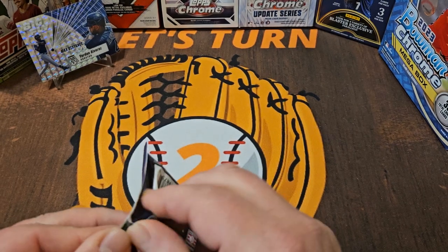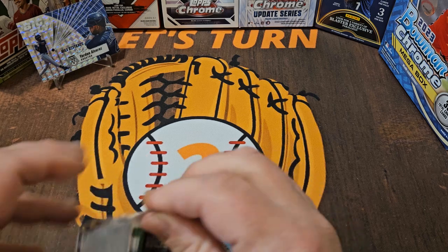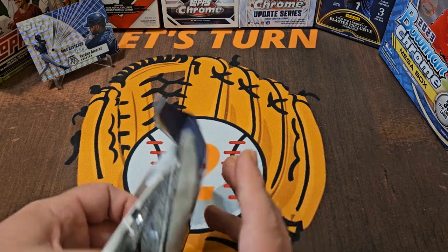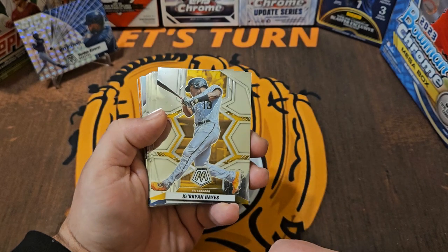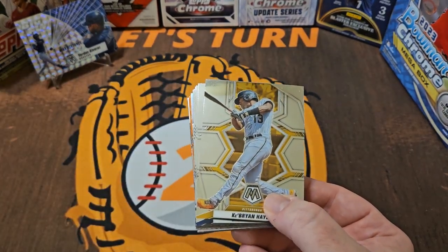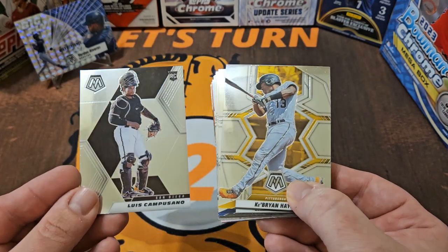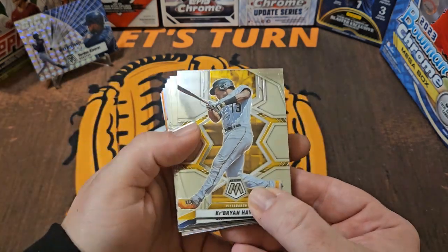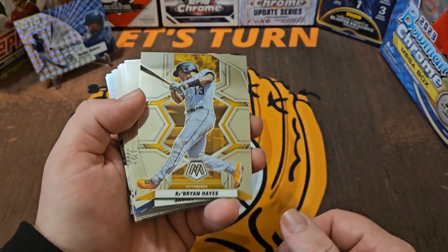Pack number two — now we're into 2022. The bar, not very high. We got a couple of nice parallels of some all-stars, some big-time non-rookies, but not the strongest rookie class out of 2021. So here's the design now — let's take a look at that base design for 2021 compared to 2022. Almost indiscernible, but okay. Which one do you prefer of the two? I really have no preference because I think they are so similar, but I'll just say 2022.